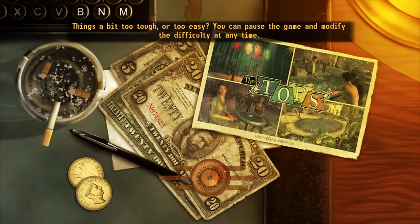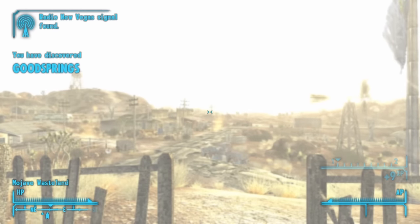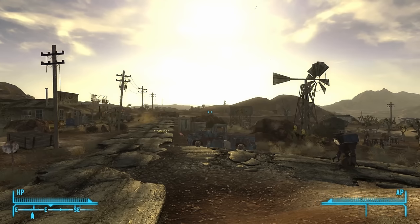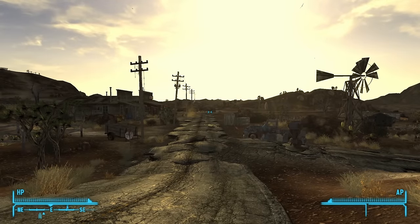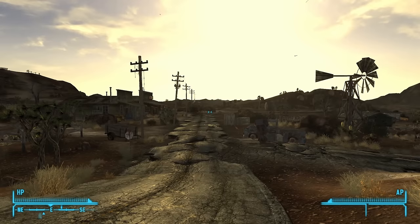I go to leave his house and the game crashes. This proceeds to happen a few more times, but eventually I do manage to get out of the Doc's house and into the Mojave Wasteland, only for the framerate to be absolutely horrid until the game ends up crashing again. I then spend a long while battling with these crashes and trying various mods until eventually I manage to get the game to become stable again.